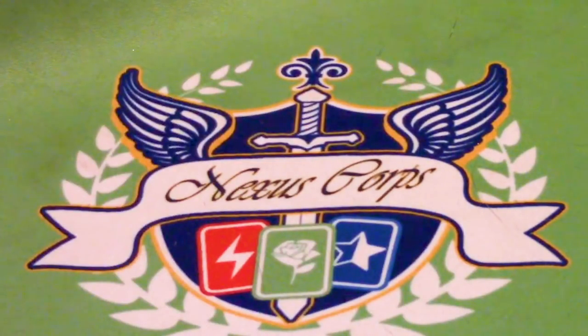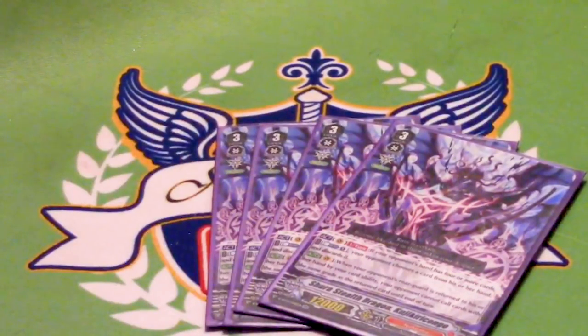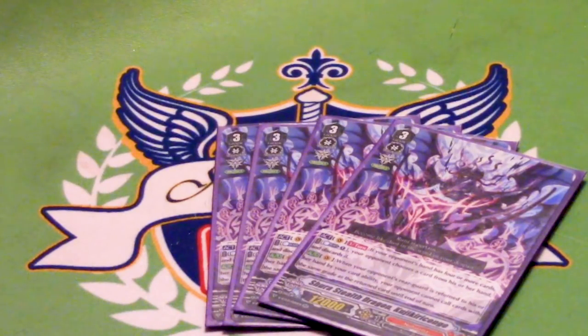For your grade threes, you have four copies of Kujitari Kondo. He's a grade three with a skill — when you ride him on Vanguard Circle, you get a Protect Gift. Once per turn, if your opponent has four or more cards in their hand, you can counterblast one to make them discard a card. The only time you're really going to be using this is if you go first.